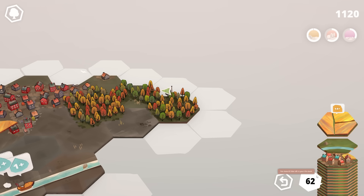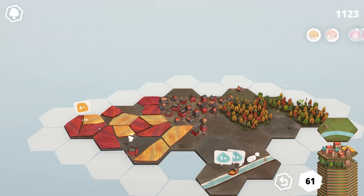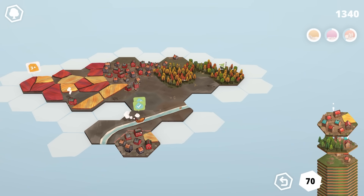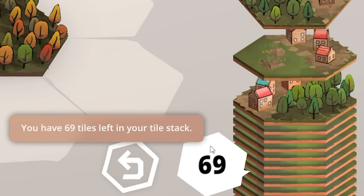Any tile that gets a flag means we've got to try and close it. So a bit of farm over there, a bit of river there to complete those two quests. We place that tile there and — lo and behold — we've got 69 tiles.